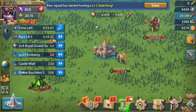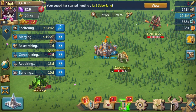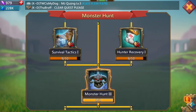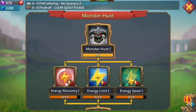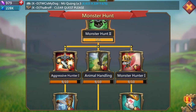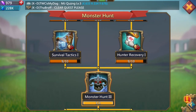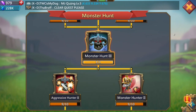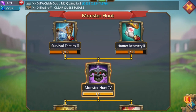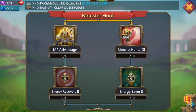Tip number one is research. Research is the most important part for being the best monster hunter in Lords Mobile. Go to your lab or academy, go to your monster hunt research, and focus on recovery, energy limit, energy saver, and aggressive hunter — aggressive hunter means each attack hits times one or times two, making it a lot stronger. Animal handling is the speed of how fast your heroes move. Monster hunt one is the damage you do, survival tactics and recovery is your heroes' health. It goes from monster hunt one through four, so definitely focus on your monster hunt research.